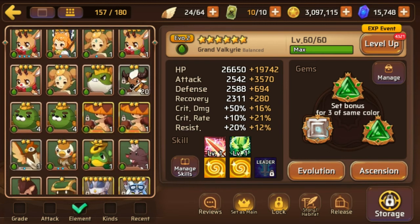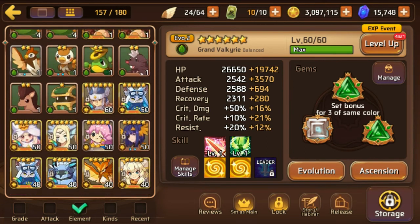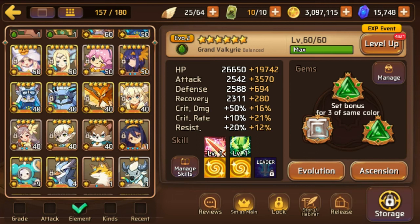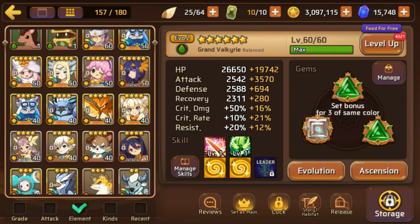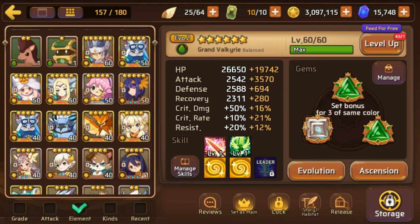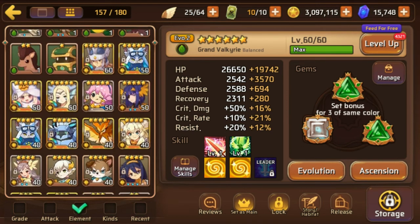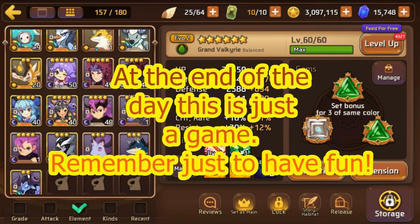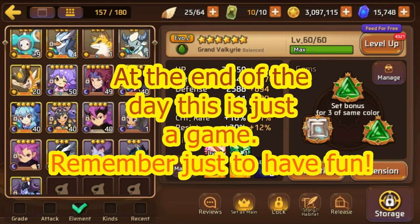It's important to clear certain stages of the game before really focusing on nat 5s you may never get. Nat 4s have the same logic — choose what you need and when you need it. I have no problem gleaming a nat 4 over a nat 5, especially if I have four of those nat 4s.